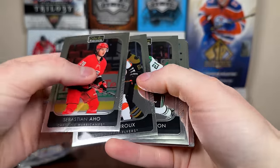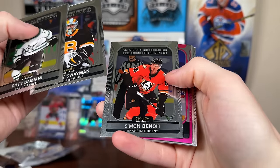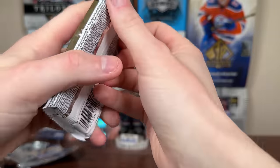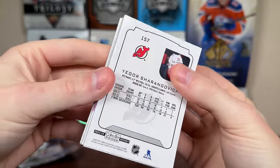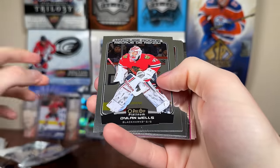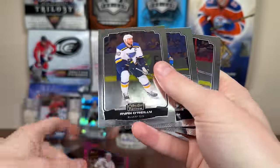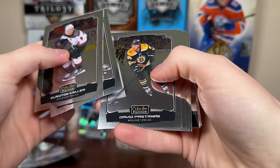Let's do the 21-22 Platinum Hobby pack. Looks like we got a matte pink — Garland Retro, three rookies: Damiani, Swayman, and Benoit. Matte pink of Josh Anderson. Then the 22-23 Platinum pack — there's a Dylan Wells Marky rookie, Kuzmenko, Zach Hayes, Landis God Galvanized Retro Cider, and an Andres Fetchkov matte pink. Basic one there.